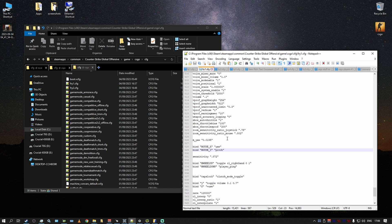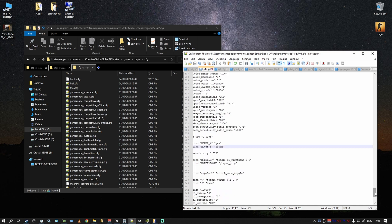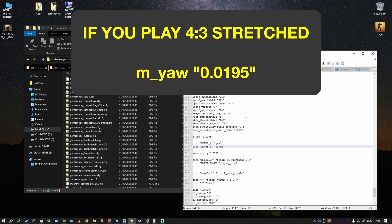If you switch to 4x3 you need to adjust m_yaw. By default both m_yaw and m_pitch are set to 0.022. However, to have the same sort of precise movement when your screen is stretched, you want m_yaw to be 0.0195. You might experiment and find a better number for yourself, but this is mathematically calculated based on how much the mouse needs to travel on screen.